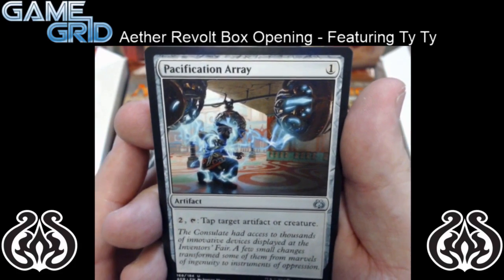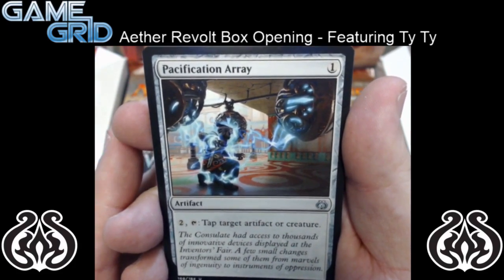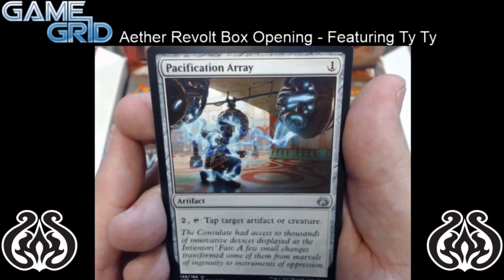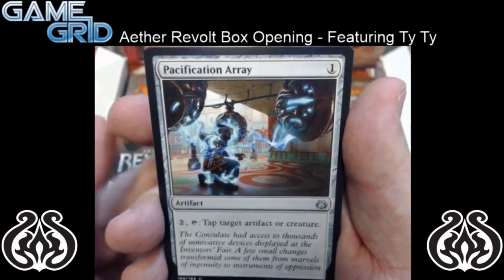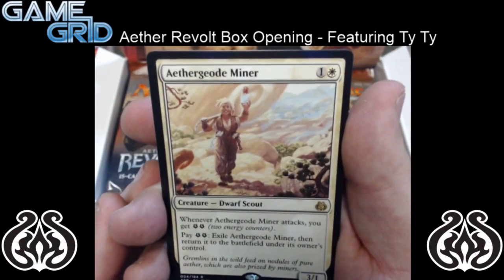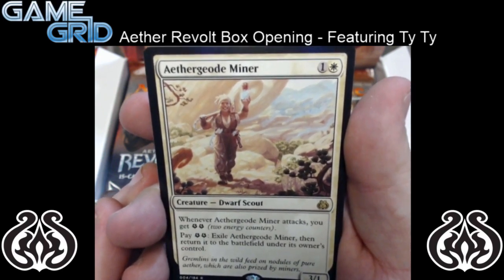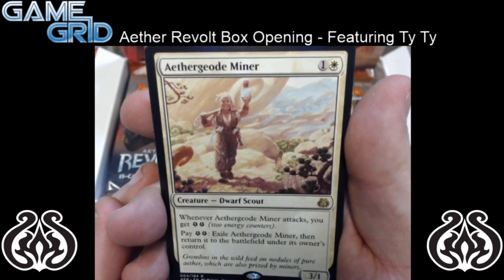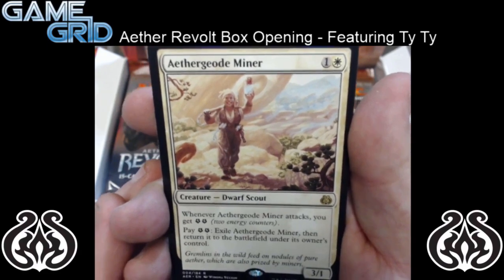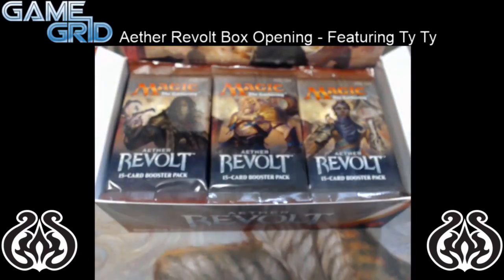And then we have Pacification Ray — it's 1 mana, really strong in Limited. It's 2 mana: tap to tap target artifact or creature. And for our rare, we got Aether Geode Miner — it's a 2 mana 3/1. Whenever Aether Geode Miner attacks, you get 2 energy. Pay 2 energy, exile the miner, then return it to the battlefield under its controller's control. So it can basically flash itself. And we got no foils in that pack either.